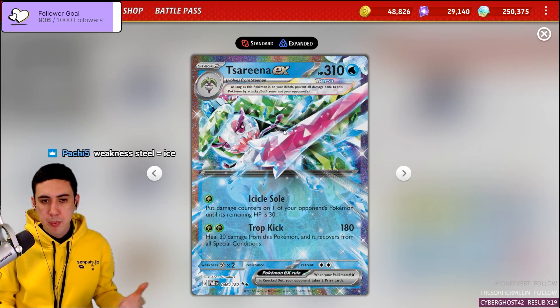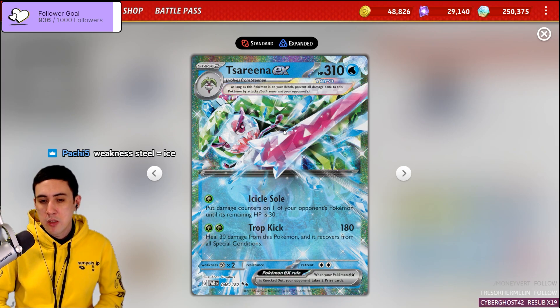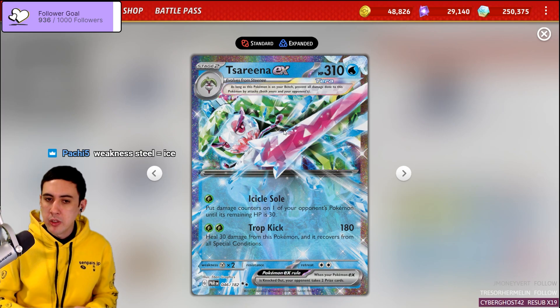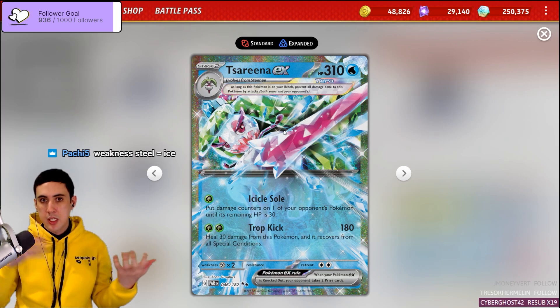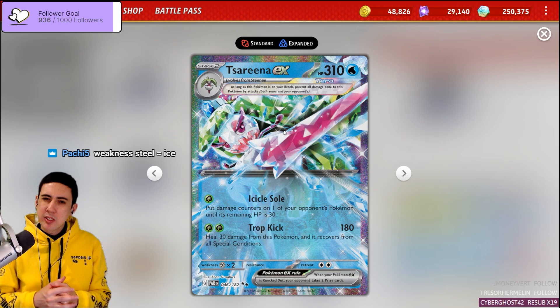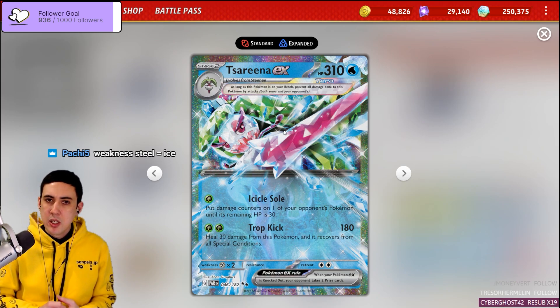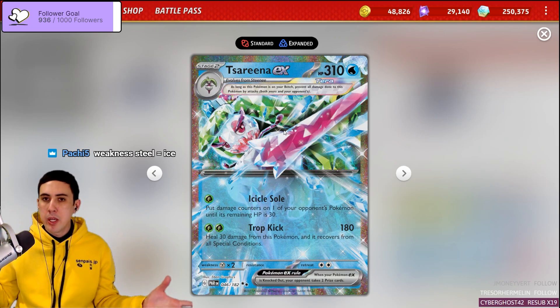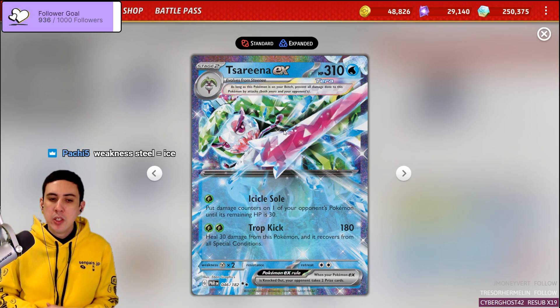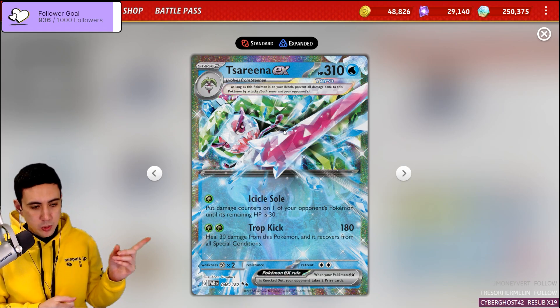It's got some pretty good stats down the board. 310 HP is a roundabout standard for a Stage 2 Pokémon, maybe on the lower end of things, but 310 is still nothing to scoff at. 2 Retreat cost — not bad. Metal Weakness is a bit iffy at the moment because of Golden Go, but that deck is not super competitive, so just one to be mindful of. What we're going to look at in particular is the attack, Icicle Soul.